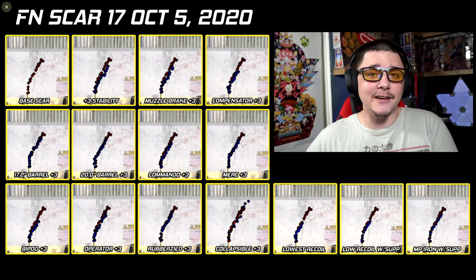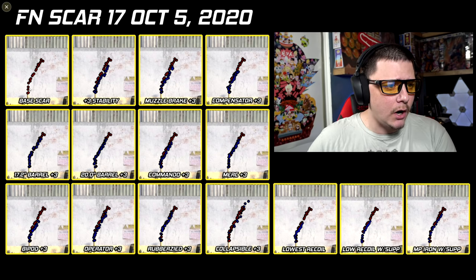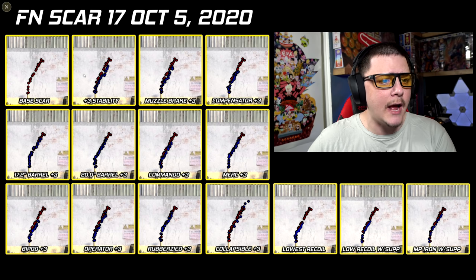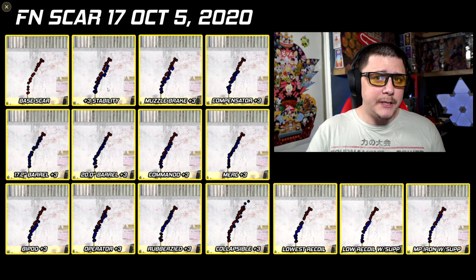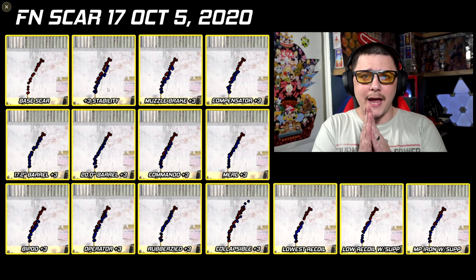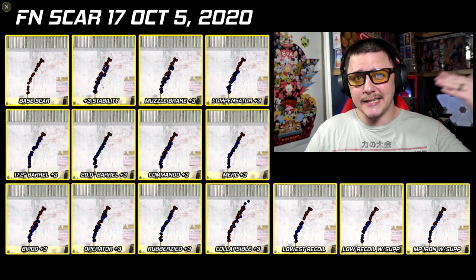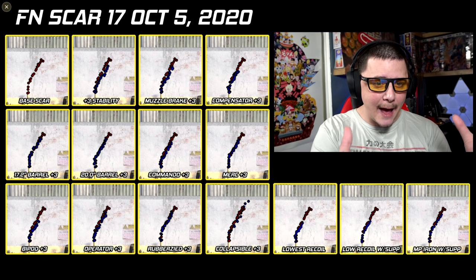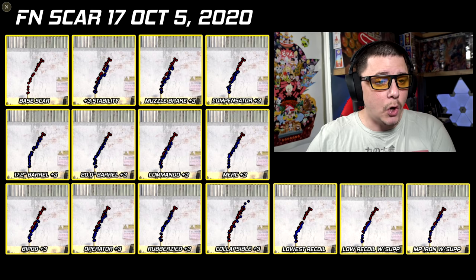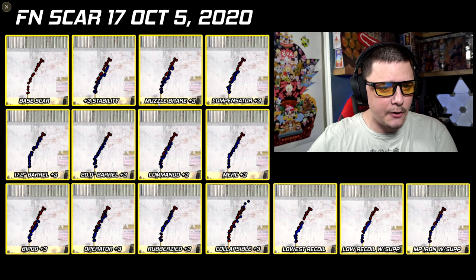The first thing we're going to take a look at is recoil patterns. All of these are tested with the 20-round mag. You can see the base Scar goes up and a little bit to the right. I added three stability attachments because stability attachments help with that idle sway, which leads to more consistent recoil patterns so you can actually see what each individual attachment is doing.